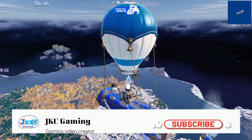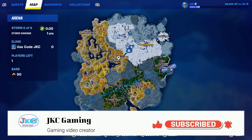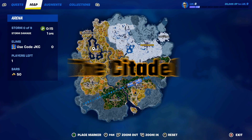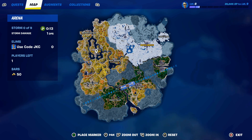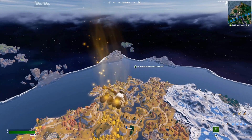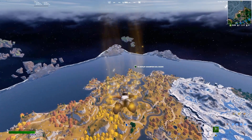Welcome back to another drop spot video in Chapter 4 Season 1. Today we're going to be looking at the Citadel, showing you the best way to drop there. It's one of the main drop spots of the new season - really popular, a massive castle, and it looks absolutely sick.